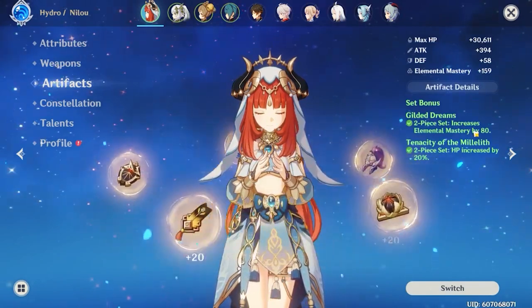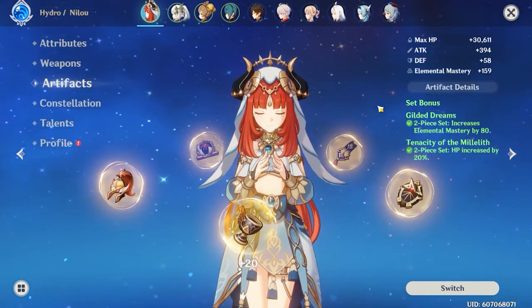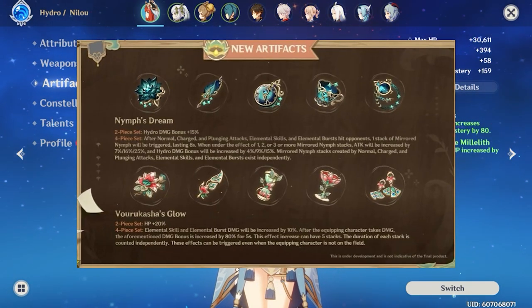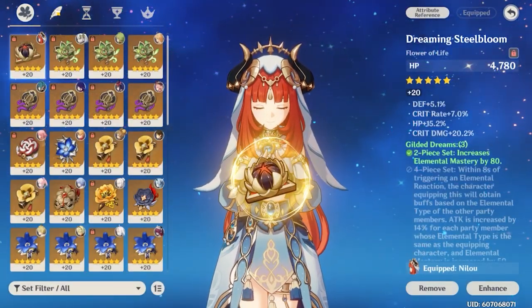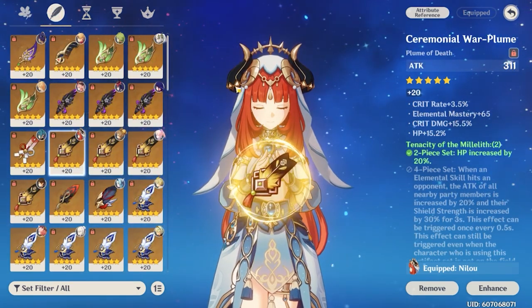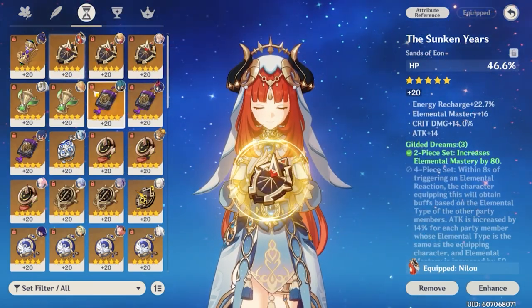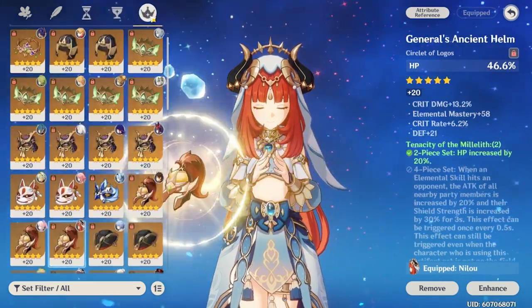For artifacts, Nilou doesn't currently have a best-in-slot four-piece set, so I run her with two-piece combinations focused on whatever stats she needs — primarily HP. Right now we only have one HP two-piece set, but in the next update we'll get another HP set, which will likely be her best two-piece combination. For substats, it's very straightforward: you want HP as your number one priority, with crit or elemental mastery as secondary offensive stats. For main stats on sands, goblet, and circlet, you want triple HP. If you're going hydro main DPS Nilou — which I wouldn't personally recommend — you'd go HP sands, hydro goblet, and crit circlet.